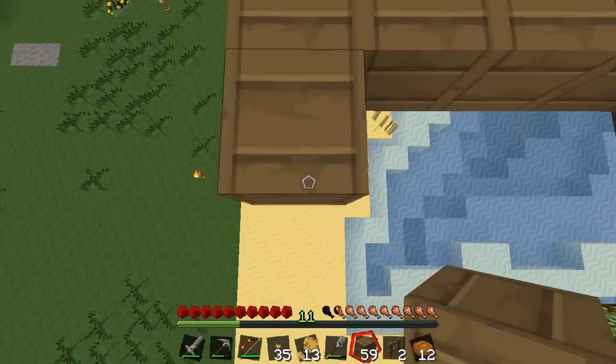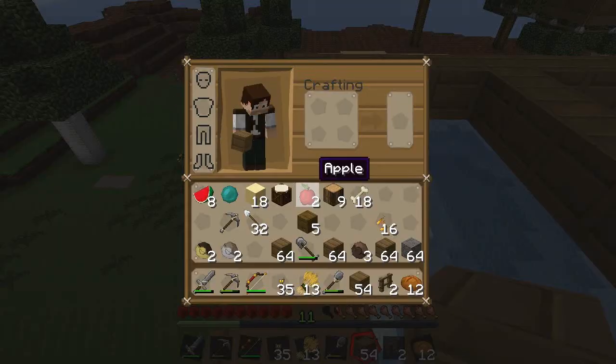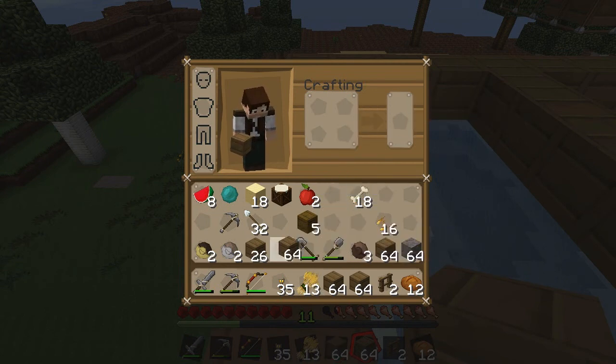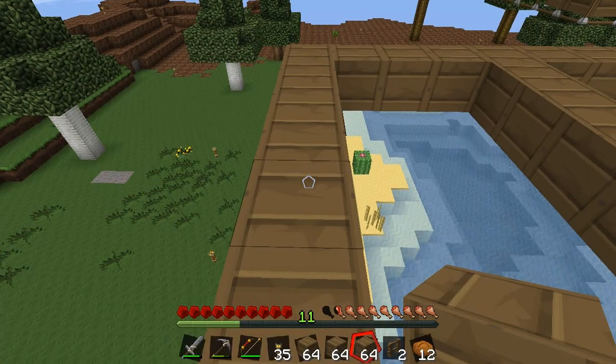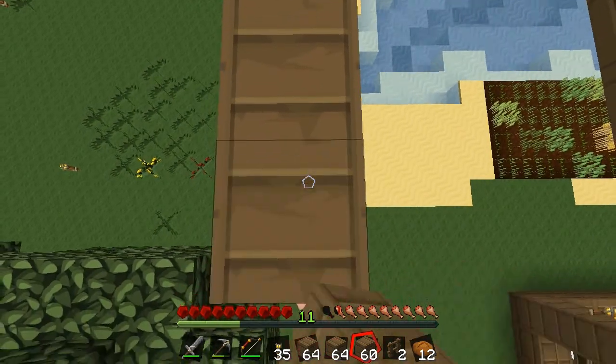There we go. I farmed a whole heap of wood and as you can see, got some planks, got some leftover wood here — I'll convert it all. We've got a lot of planks happening. It's barely gonna be enough obviously and we're gonna need more, but it's what I got for now.